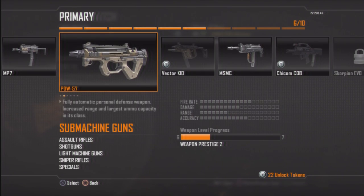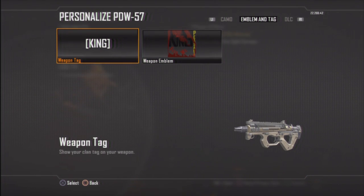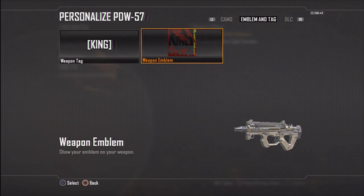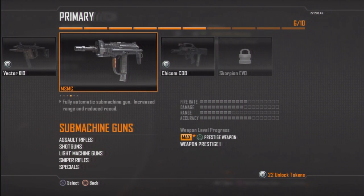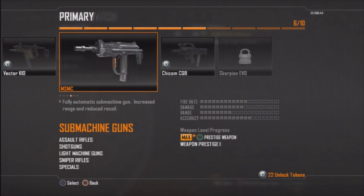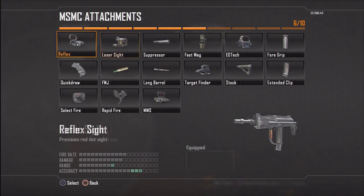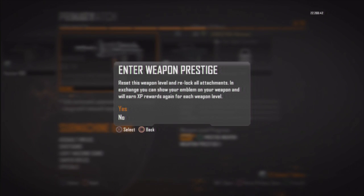There's also another thing you can do - not sure if you know about this, but I've done it with this gun already. As you can see, it shows my clan tag on the weapon - 'king' - and a weapon emblem. Now with this other gun here, the MSMC, when you click on the gun just keep going up and down, and that only happens when it goes to max. When you get to the gun where it says max - that's for getting all the attachments for the gun - click on it and press 'prestige weapon' to reset the weapon level and relock all attachments. In exchange, you can show your emblem on your weapon and will earn XP rewards again for each weapon level.